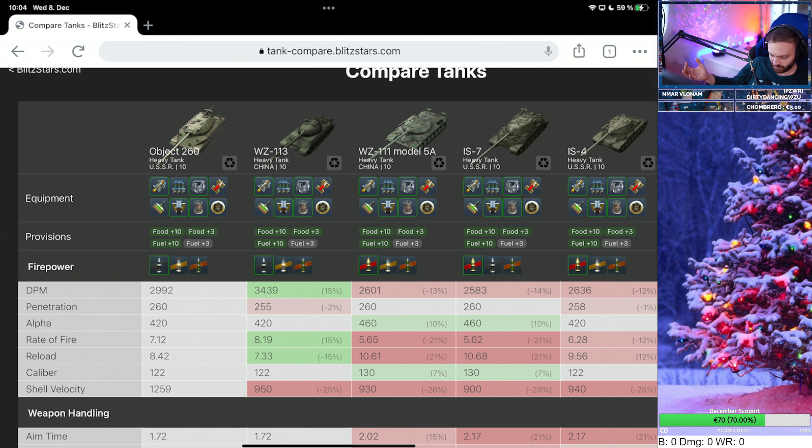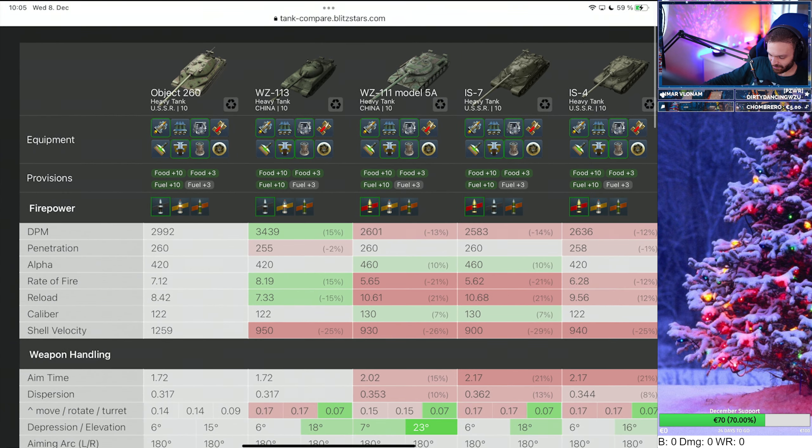It doesn't have much armor — the turret is actually bouncy but the hull is basically non-armored. It's fast, it has DPM, it has everything that makes a good tank, but I wouldn't really recommend it to anyone who isn't experienced. If you're new to the game, don't buy the 260 — go get the IS-7, which is much more beginner-friendly. This tank needs a really experienced player to make it work.